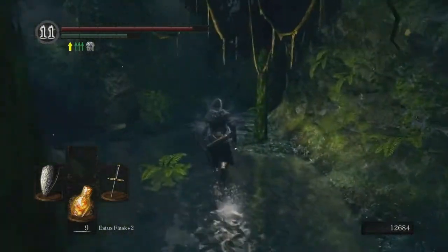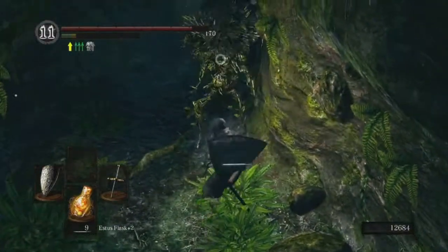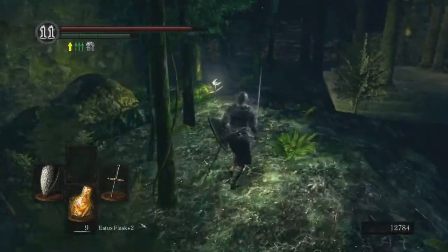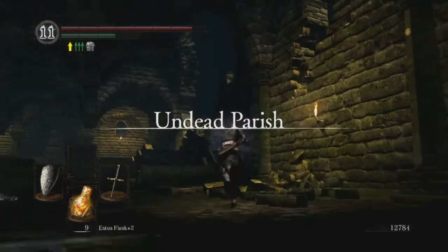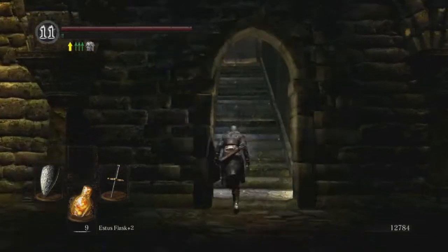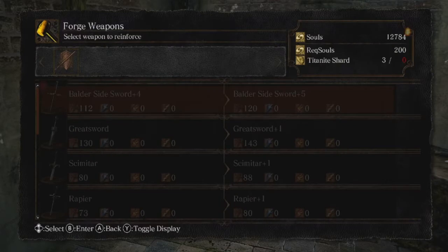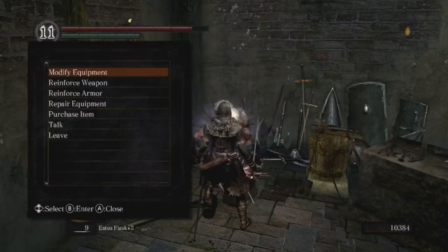Beyond the grass crest shield, I'm not really even sure what we can use. I'm gonna go back to Andre and level up and get some upgrades on my Balder Side Sword, and then we'll go from there. Probably gonna fight the hydra, then maybe some gargoyles — just get all the bosses. The hydra isn't an official boss but in my heart he is. He shot ahead of me but I don't move that fast. I still need two titanite shards. We'll give Andre this ember I'm never going to use — it's fine. Three titanite shards. Purchase.